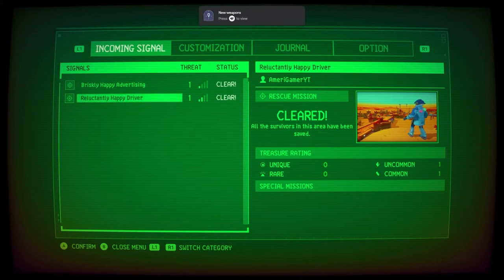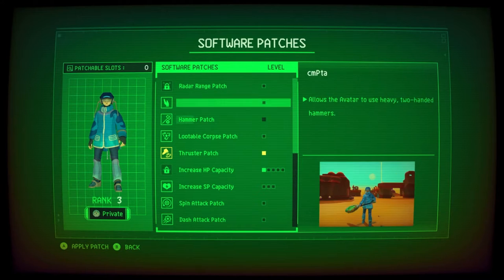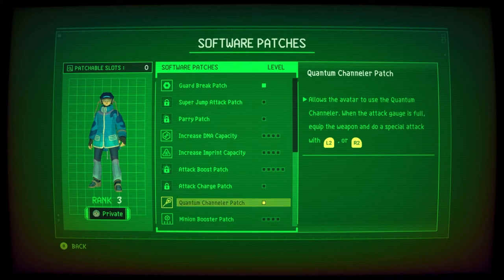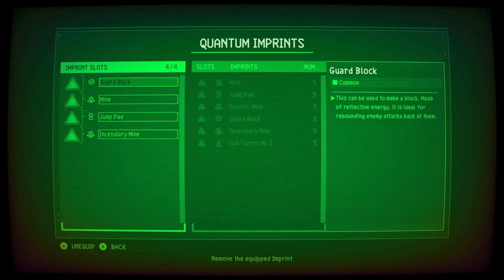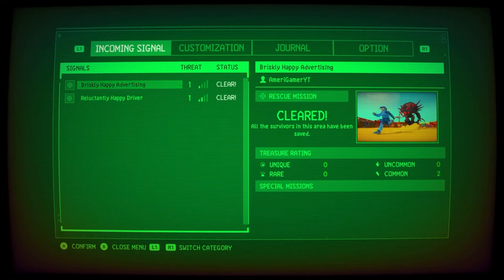Hold on — so I got these two cleared. Alright, customization — upgrade, I'm assuming. Quantum channeler patch — allows the avatar to use the quantum channeler when the attack gauge is full. Equip the weapon and do a special attack with L2 or R2. That's cool. Imprints — yeah, I've got three gun turrets available. I think I'm gonna stay with this. So then what's the next thing? 'Cause these are both... oh, there we go — incoming signal.